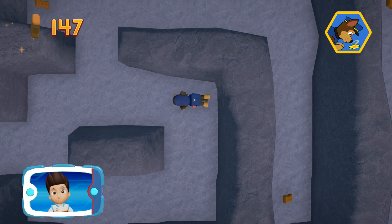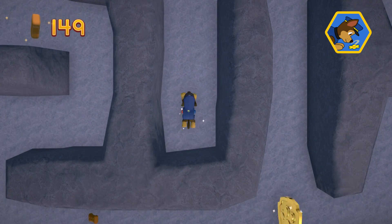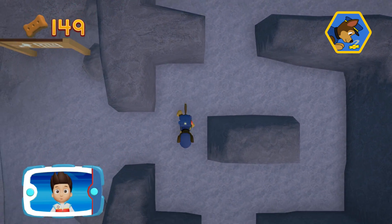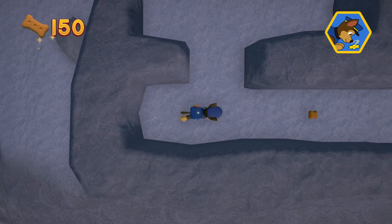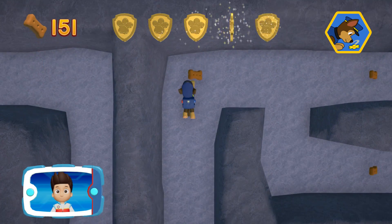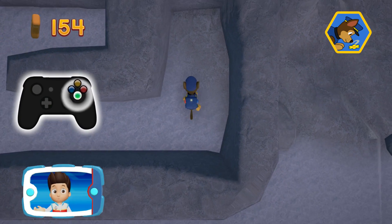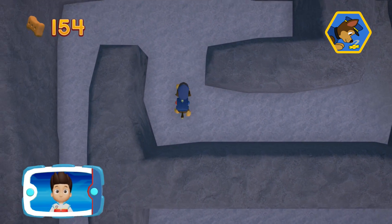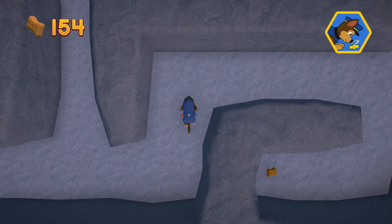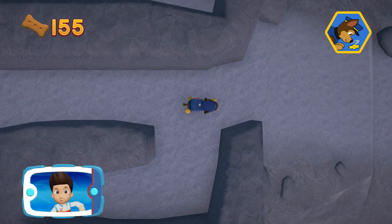There's a golden paw print close by! Remember, you can press the A button to help Chase follow the scent trail to reach the exit to the maze. You found a golden paw print! Keep pressing the A button to help Chase follow the scent trail. Great job!